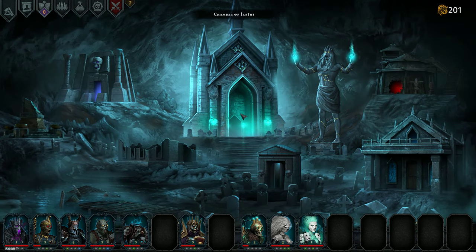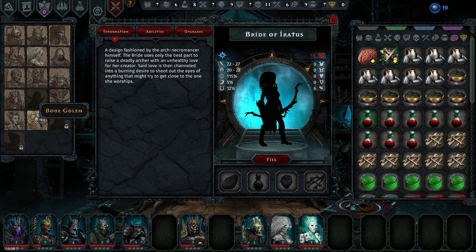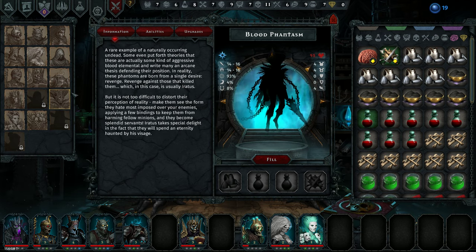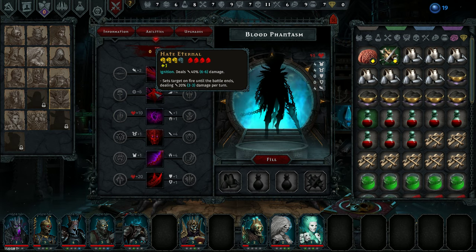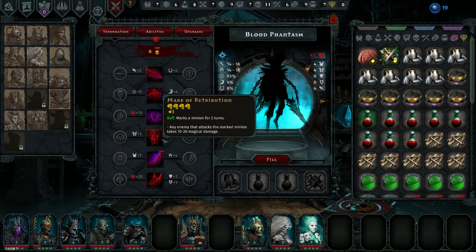My favorites are the blood phantasm — a rare example of a naturally occurring undead. Some even put forth theories that these are actually some kind of aggressive blood elemental, and write many an arcane thesis defending their position. In reality these phantoms are born from a single desire: revenge — revenge against those that killed them, which in this case is usually Eratus. But it is not too difficult to distort their perception of reality, make them see the form they hate most imposed over your enemies, applying a few bindings to keep them from harming fellow minions. And they become splendid servants.